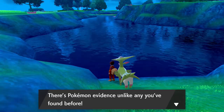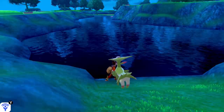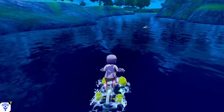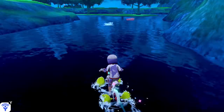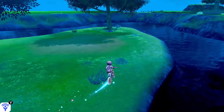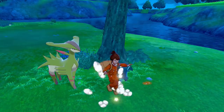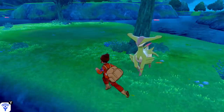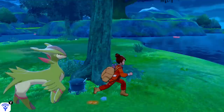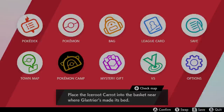The way you encounter it — well, first of all, you need to have caught the other three Swords of Justice first. While on stream last night, I noticed a peculiar little cooking pot here, and these footprints definitely weren't there before. But now that we've caught the three Swords of Justice, those will appear. The little pot is actually your hint as to how you're supposed to summon it, and that is by cooking up some curry in the Pokemon camp.